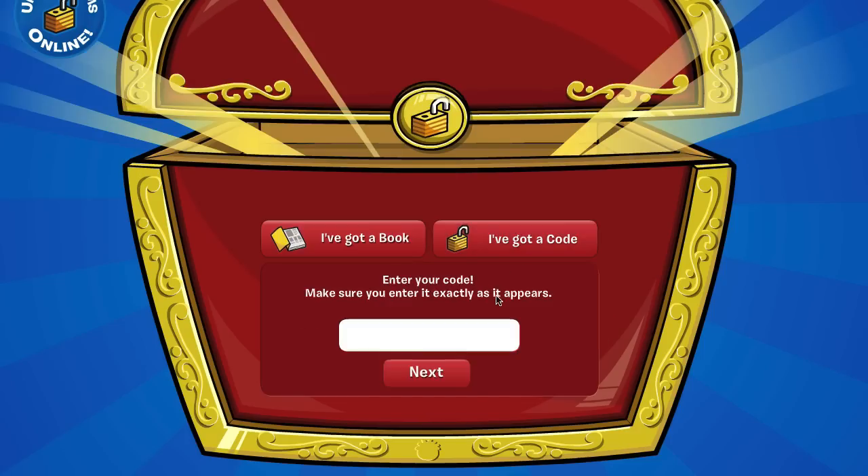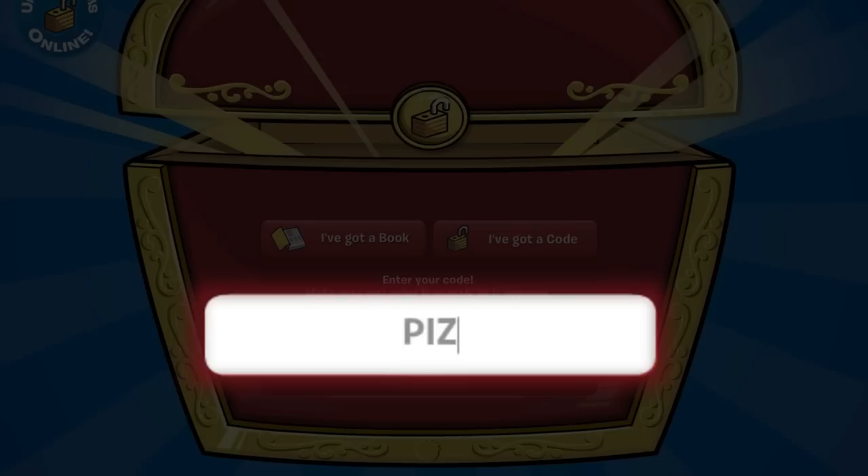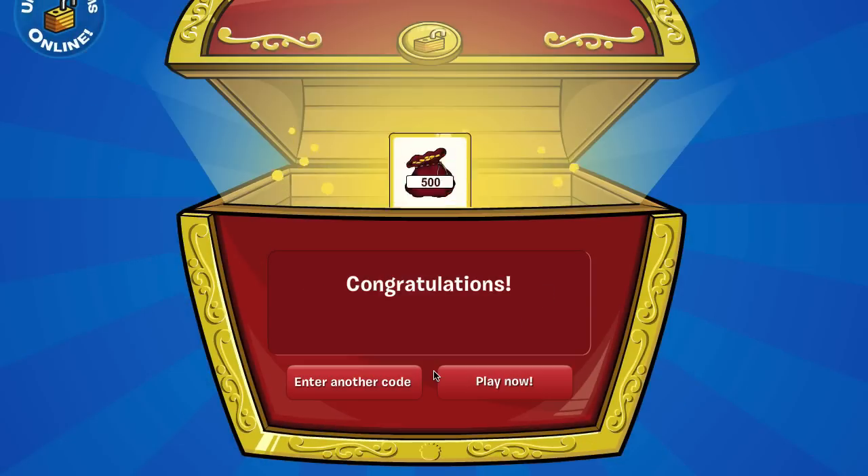The second code is PIZZERIA — that's P-I-Z-Z-E-R-I-A — and there we go for another 500 coins and a total of 1000 free coins.